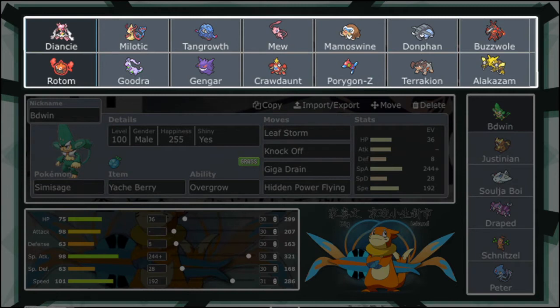Crawdaunt is an interesting crab — pretty slow, but with the Z-crystal it hits really hard, especially with that Adaptability. Knock Off, Crab Hammer, Liquidation, Aqua Jet. Porygon-Z hits really hard with that Tri-Attack Adaptability or Download. Tri-Attack, Ice Beam, Thunderbolt, Shadow Ball, Dark Pulse — no Z-Conversion, so screw that.